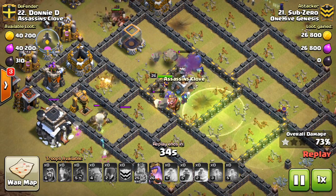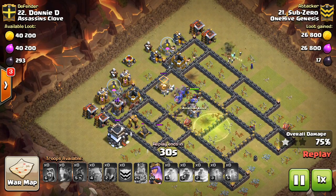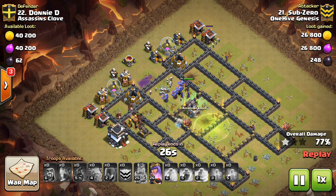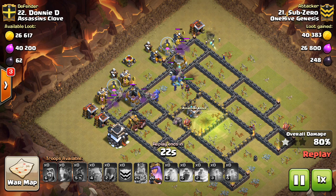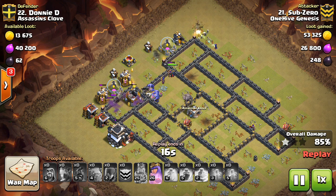They slow down the entire defense and it allows your other troops to kind of sit back, do their damage, do their thing. They're only four troop space, so a great investment. I would definitely recommend using them in pretty much every attack, every kind of composition that has golems and a kill squad.